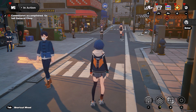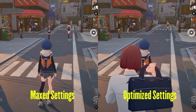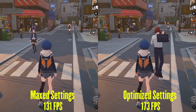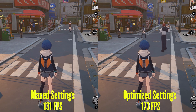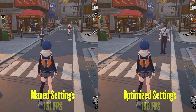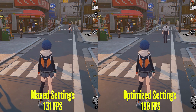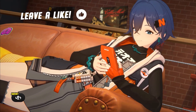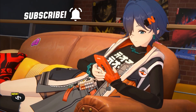Now let us compare the maxed settings with our optimized settings. There is almost no visual loss between both images and we went from 131fps to 173fps — and that result was with shadows set to high quality. If we set shadows to low, we get to 198fps, which is a whopping 67fps boost. If this video was helpful to you, kindly like and support the channel by subscribing. Good luck and happy gaming.